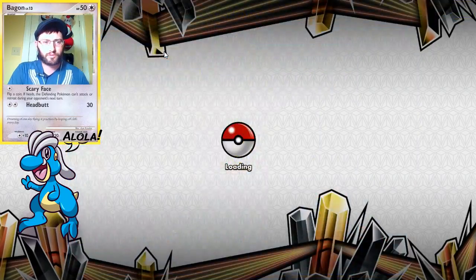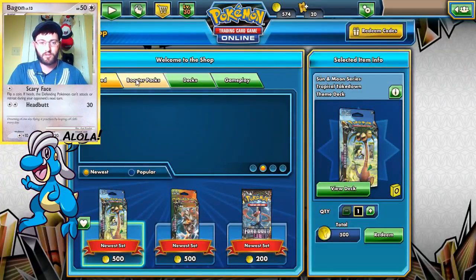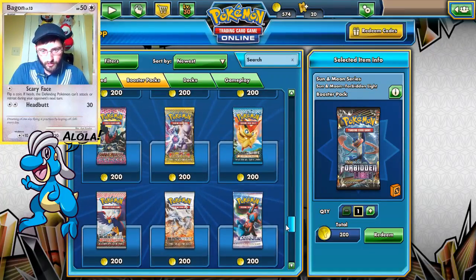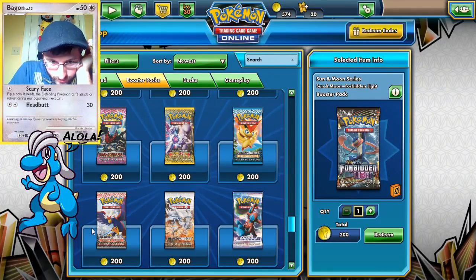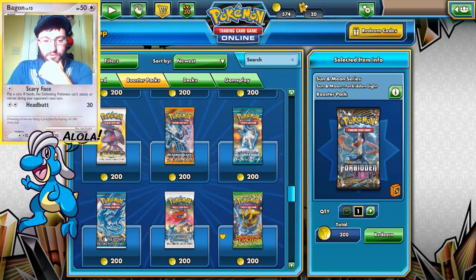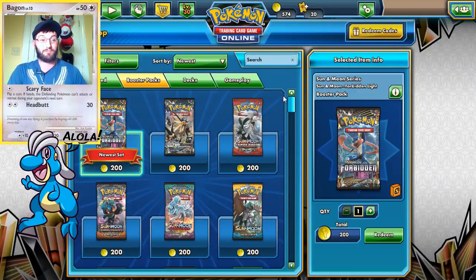Actually we could check that out really fast. Once it loads — booster packs — they have all these old ones: HeartGold SoulSilver, Triumphant, Undaunted, Unleashed, Call of Legends, Black and White, Next Destinies, Noble Victories, Dragons Exalted — that one intrigues me — Boundaries Crossed, Plasma Freeze, Plasma Storm, Plasma Blast, Legendary Treasures. A lot of good stuff in the shop right now, so if you've got coins, make sure you buy some packs.